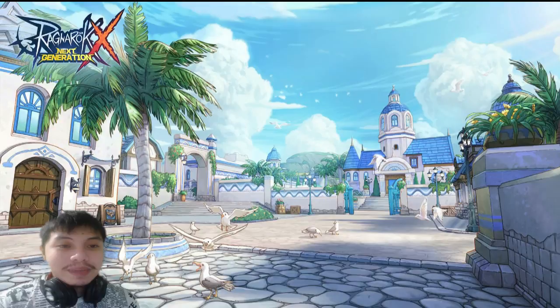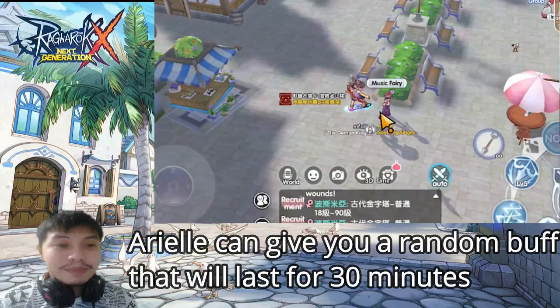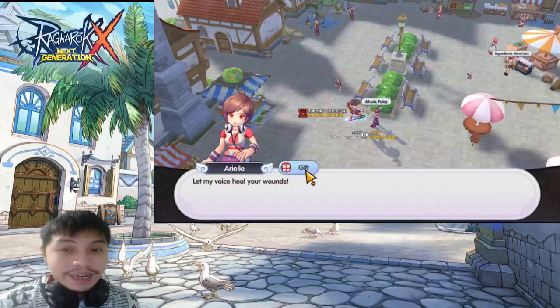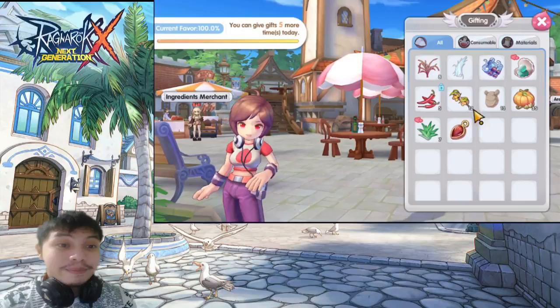My fourth favorite NPC is Ariel. Ariel can give you a random buff that lasts for 30 minutes, which can include physical attack, defense, HP, and also adding 5% of your main attribute to your stats. You can unlock Ariel by standing next to her for five minutes.